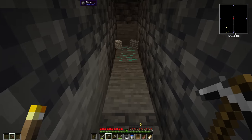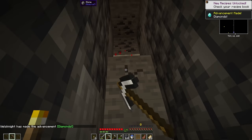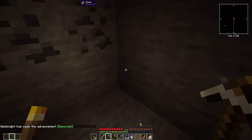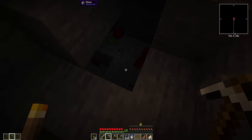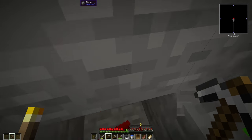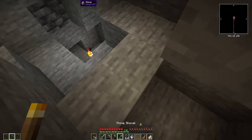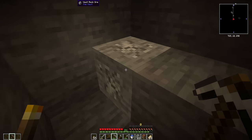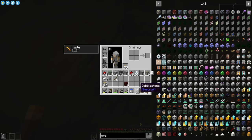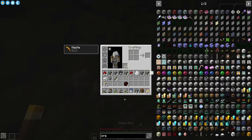We're getting there — and there they are, the first diamonds of the series. Just vein mine those. Unfortunately it looks like it was only a vein of two, which is a bit disappointing. Vein miner makes this go considerably faster when you're just grabbing basically everything there is. I've just uncovered vault rock ore. It looks like you can definitely mine it with a pickaxe — this is how you get vault rocks, and vault rocks are turned into crystals which then open vaults. These are very, very important.